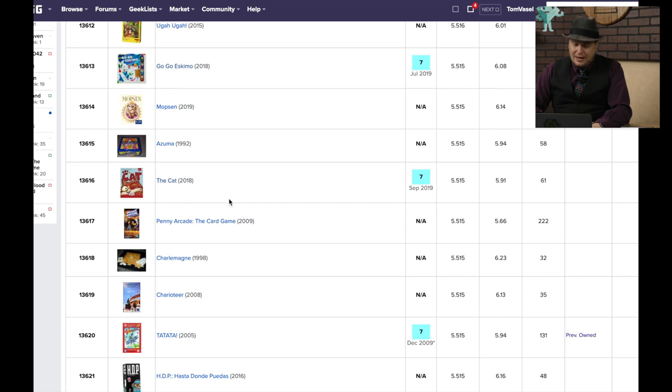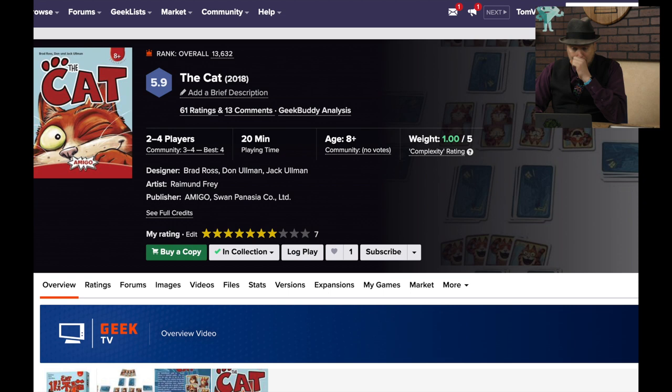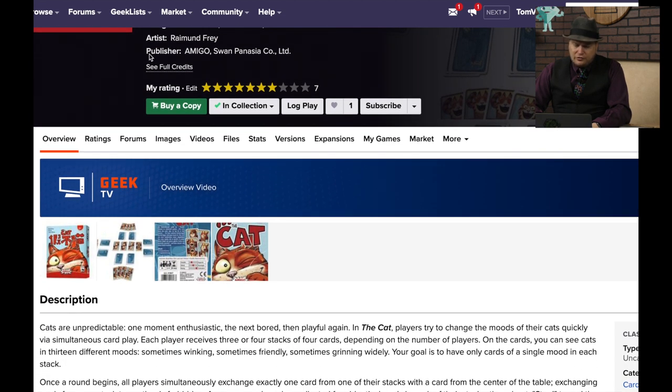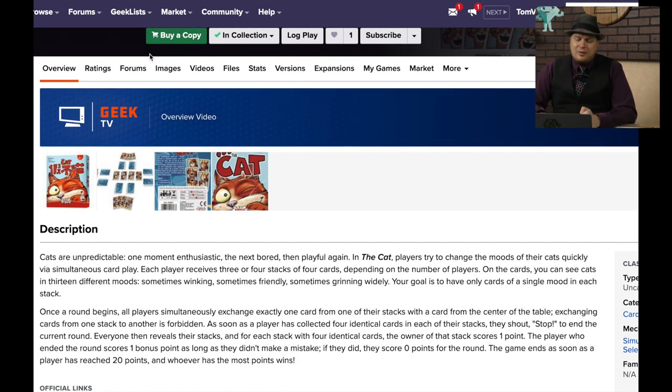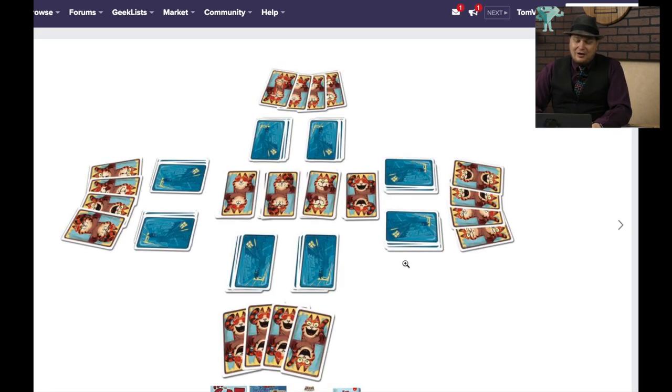The Cat came back. In this game you're trying to change the mood — you have four stacks and you're simultaneously trying to get four of the same kind. It's almost like Speed Spoons, where you're switching cards from the middle or not. I found this to be hilarious, especially since the cats look so very similar that it's easy to forget which cards are where. You have to be in the mood for a speed-type game, though.